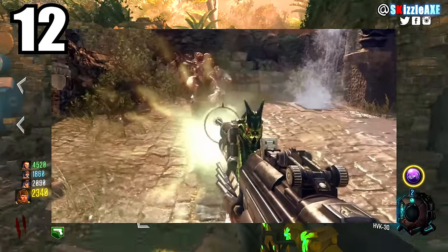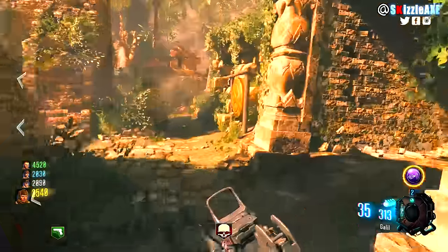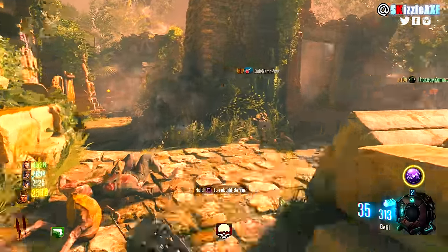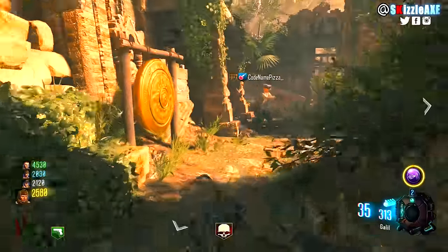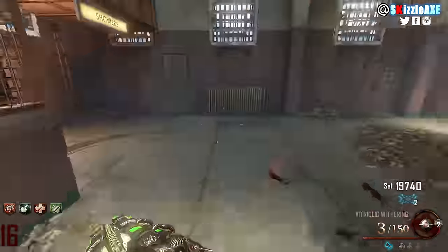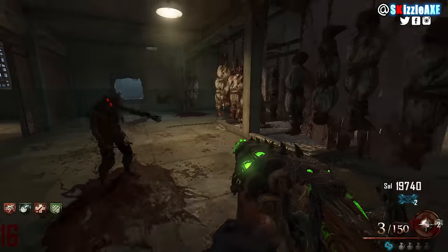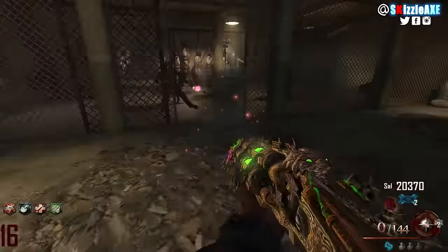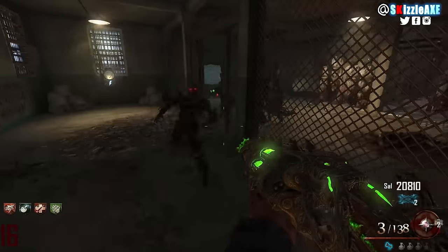Coming in at number 12 we're talking about the Baby Gun — the JGB 1931, the wonder weapon of Shangri-La. The Baby Gun makes baby zombies and you can kick them like a soccer ball, and it's really powerful. If Origins and Der Eisendrache didn't exist, this may be in the top 5. Coming in at number 11 is the Vitrolic Withering — the second variant of the Blundergat from Mob of the Dead. You upgrade the Blundergat and pack-a-punch it; when you shoot it on the ground it works like Monkey Bombs, attracting all zombies and then exploding. It works really damn good.